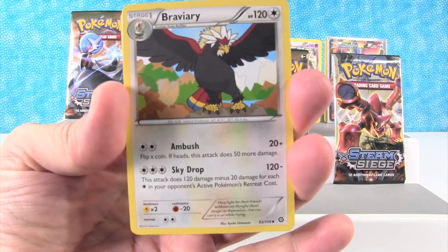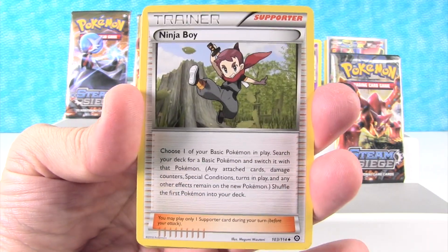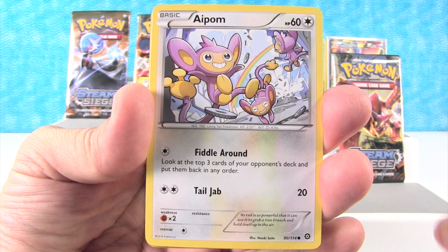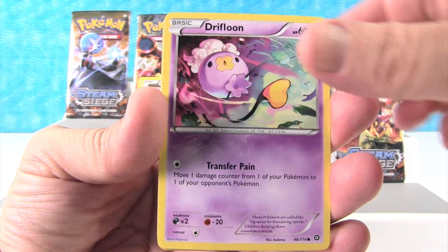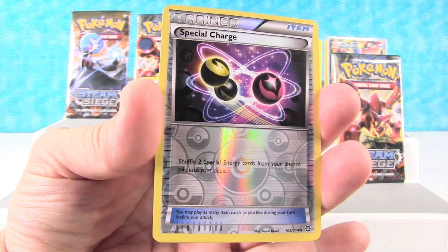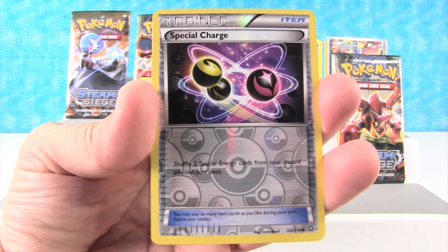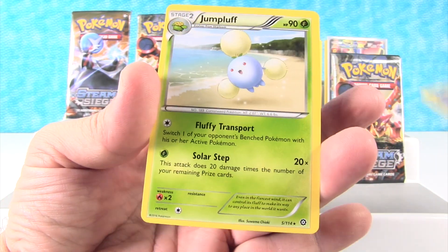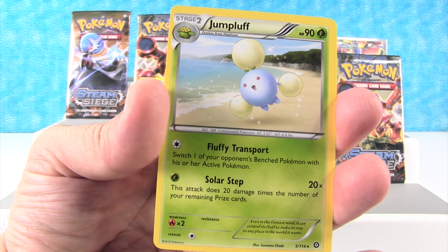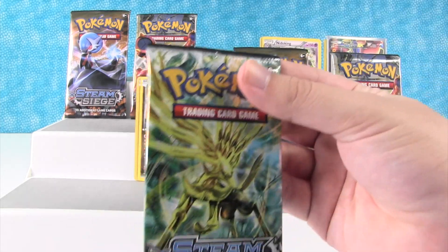So we have Braviary, Klink, Ninja Boy, Mankey, Aipom, Drifloon, Seedot, Sneasel, and Special Charge is our reverse holo — that's cool looking. And then our rare is Jumpluff. Hey, that's cool, that's another new one. We don't have any Jumpluffs. It's a giant dandelion.